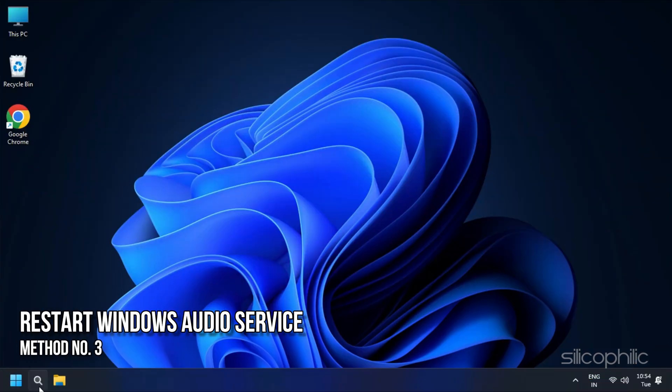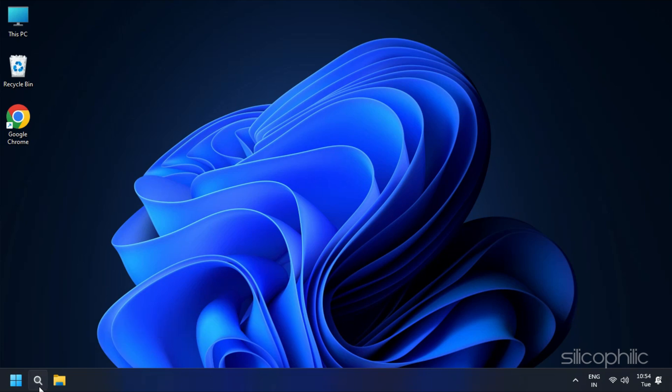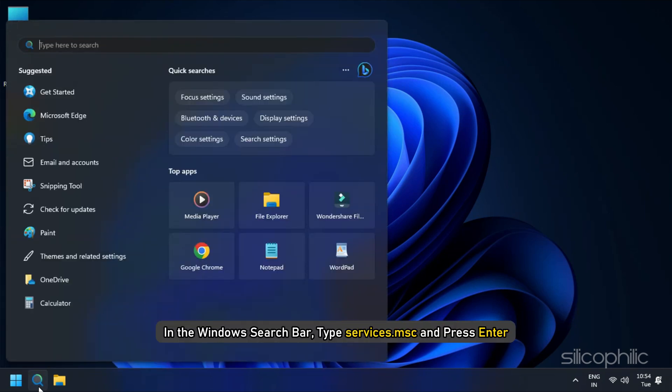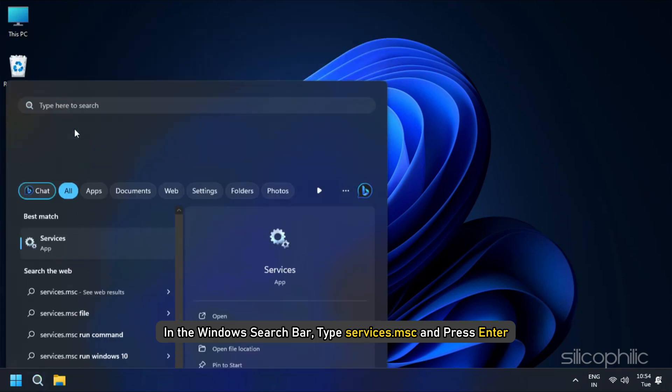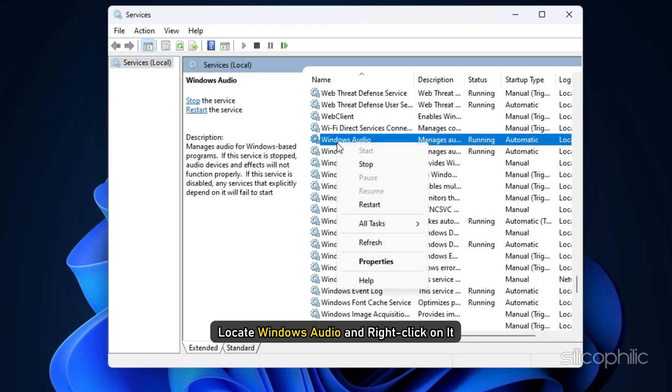Method 3: Restart Windows Audio Service. In the Windows search bar, type Services.msc and press Enter. Locate Windows Audio and right-click on it. Select Restart.